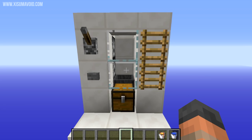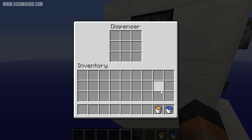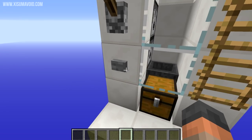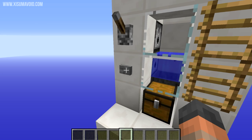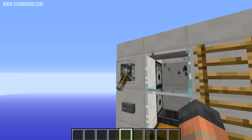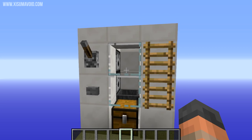We also have to put the water and the lava into the dispensers — the water goes in at the bottom and the lava goes in at the top. We can give this a quick test: the water appears to work just fine. Hold down right-click on the lever and there you go — you can see the lava works fine as well.